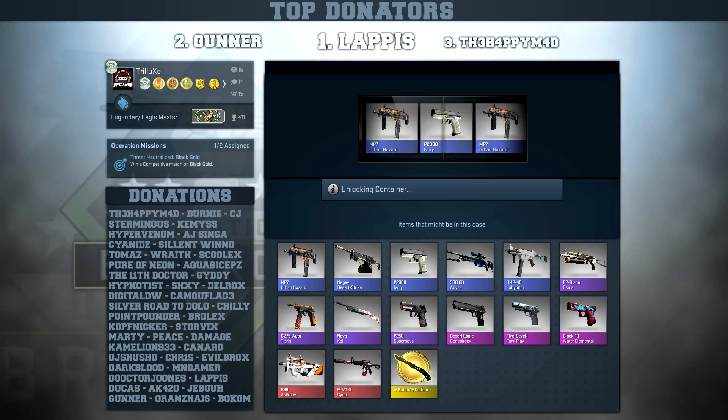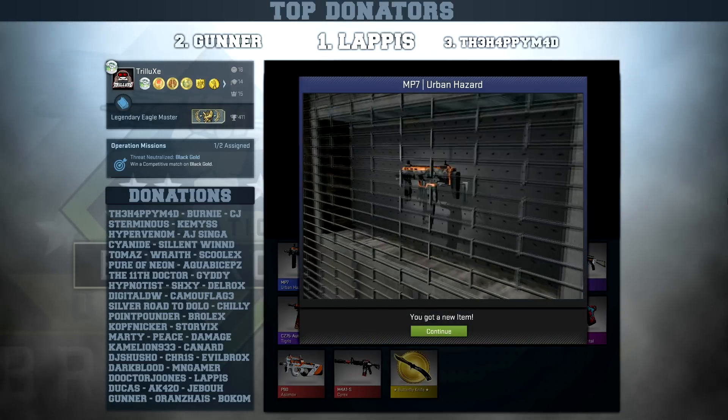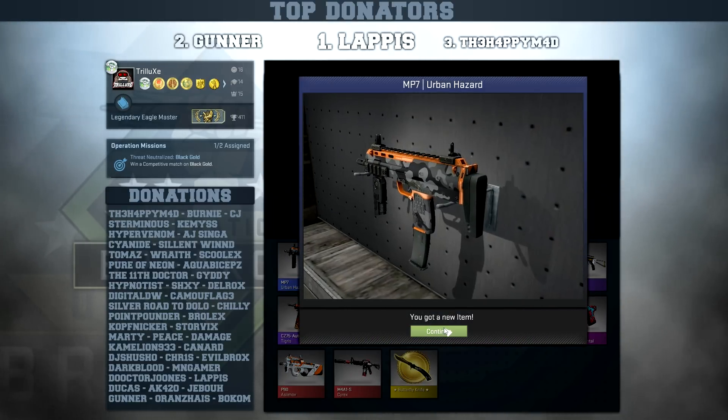First breakout skin of the day will be the MP7 Urban Hazard, which is a pretty nice skin. I still think the Ocean Foam looks better, but at least it's in factory new condition.